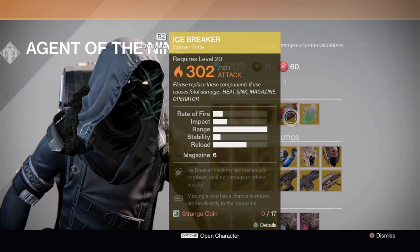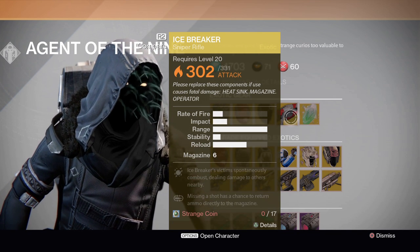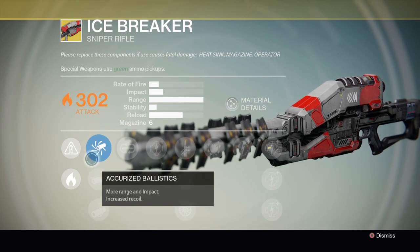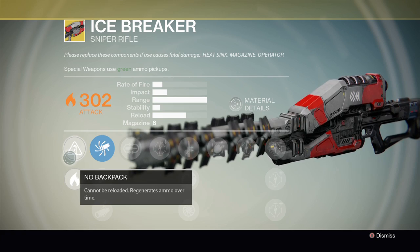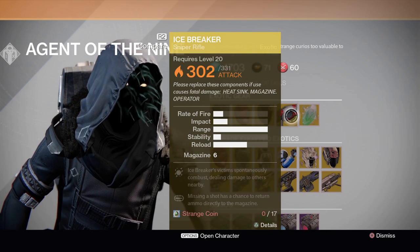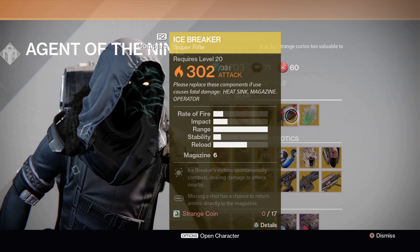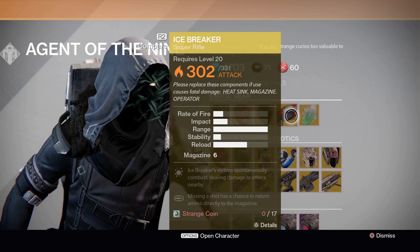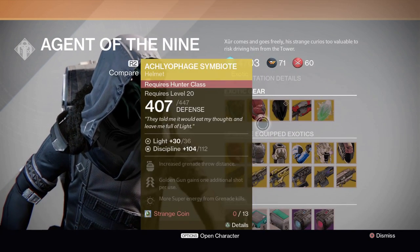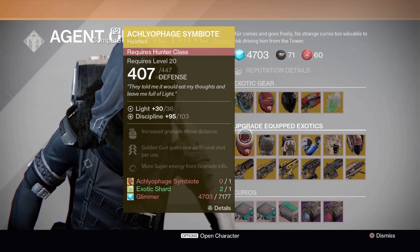This is the one we've all been waiting for — the sniper rifle, the Icebreaker. What makes this Icebreaker so good, for people that haven't played with it, is: no backpack, cannot be reloaded, generates ammo over time — and that's what makes this the best sniper in the game. It's exotic, and it says Icebreaker victims spontaneously combust, dealing damage to other nearby enemies, and missing a shot has a chance to return ammo directly to the magazine. This costs 17 Strange Coins. If you have an exotic shard but no engram, you can just save your Mote of Light for the Iron Banner.